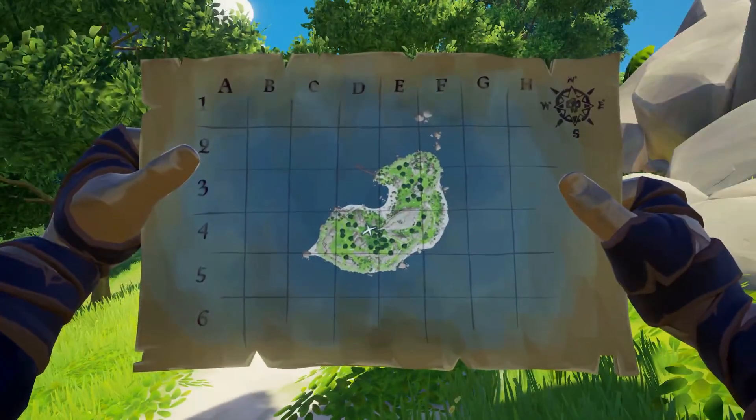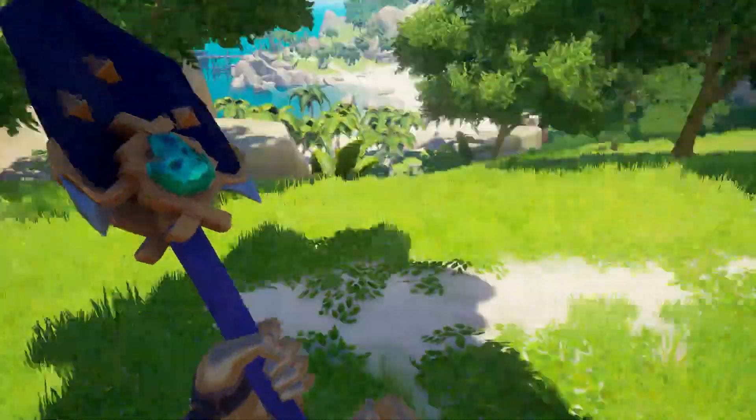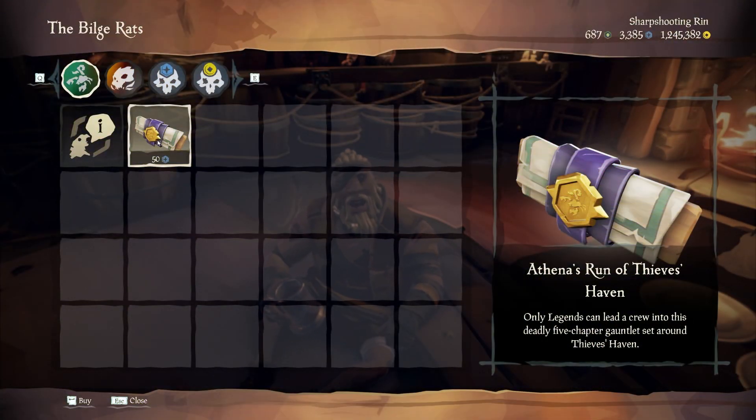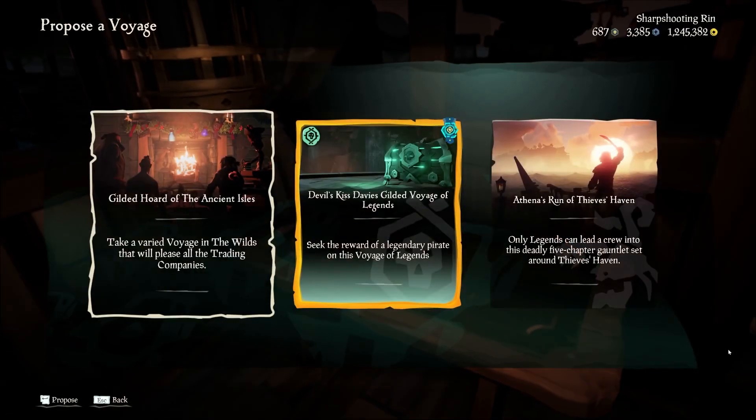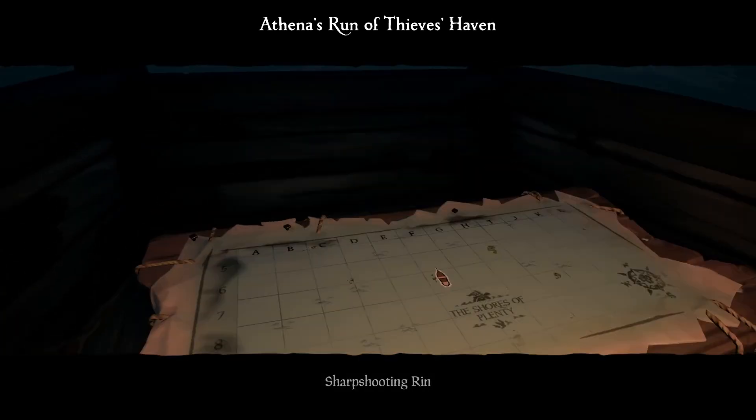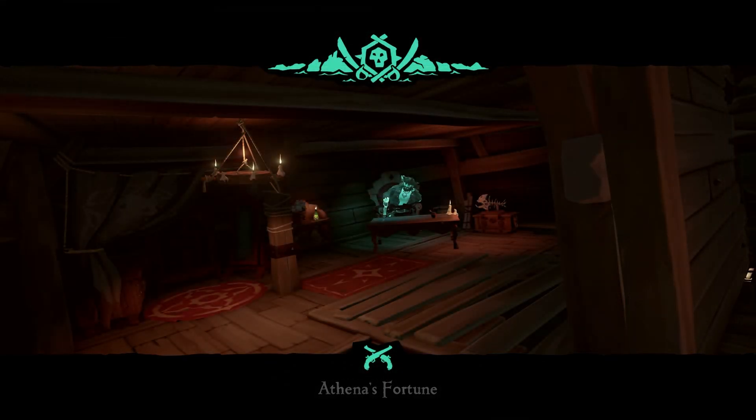Athena Runs are a new type of Athena mission that take place across a series of three to four islands. They contain a series of different items such as relics, gunpowder barrels, and crates — all giving you Athena XP. These missions are purchased with doubloons instead of coins.